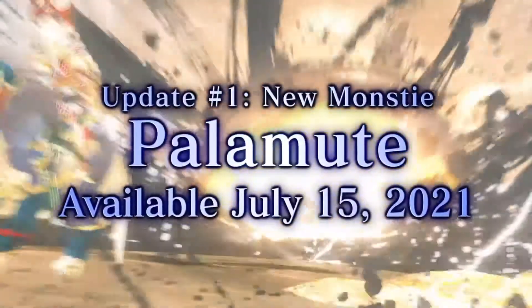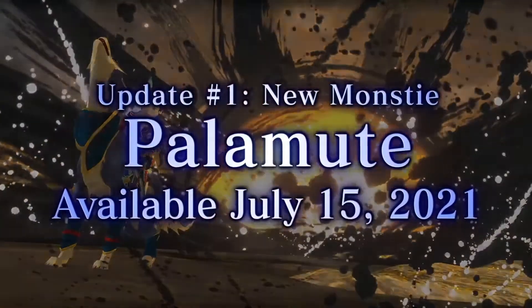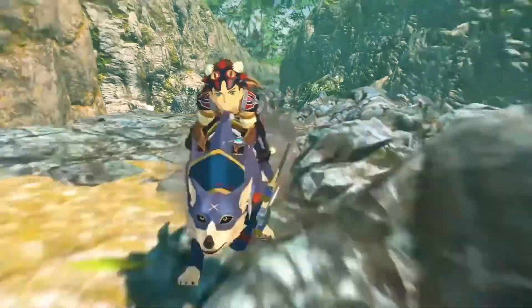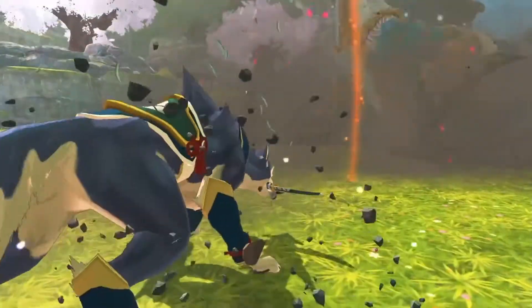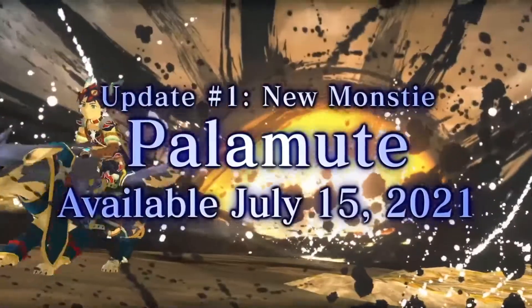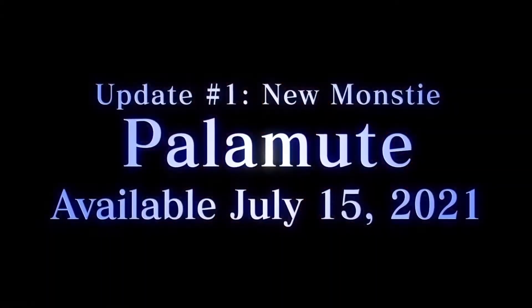Basically this title update is going to bring a Palamute that you'll essentially be able to use like a monstie. You know how you can go and capture a monster and get the egg — you're going to have an egg for this Palamute that you'll be able to hatch, and then use it in the game as a monstie companion to fight other monsters, and hopefully use in online play as well.